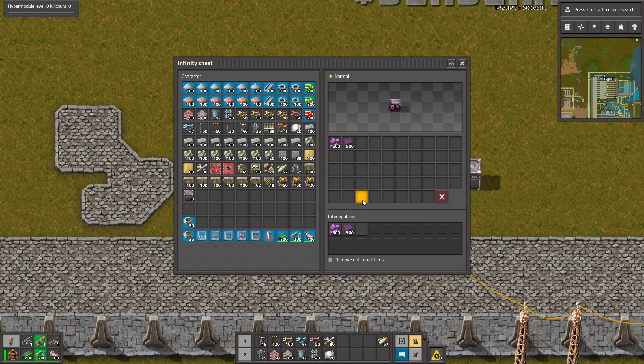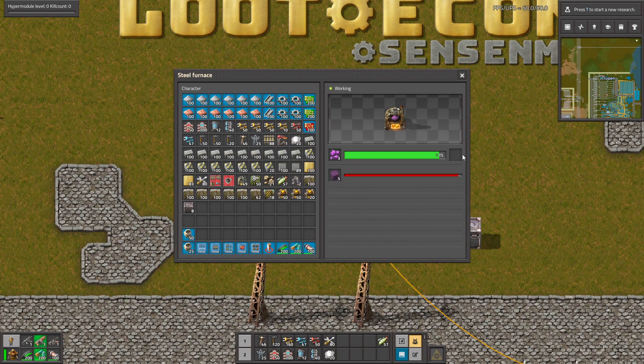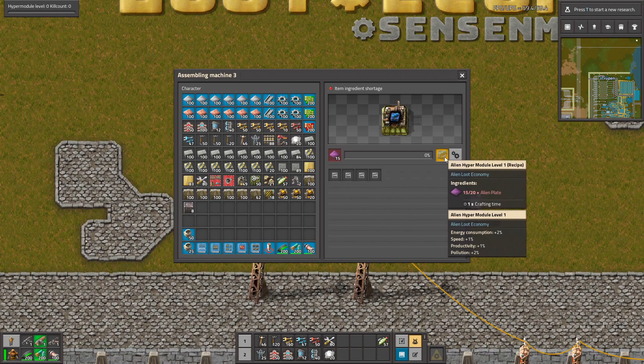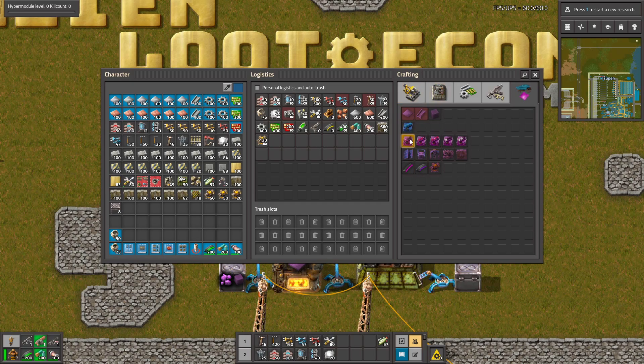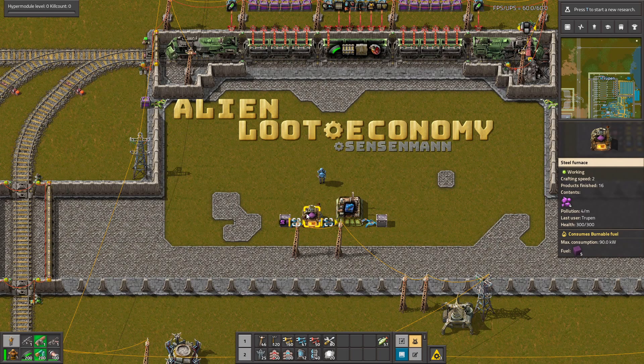To get started with this mod you have to get an alien ore, which is pretty easy because it drops from the aliens. Then you have to smelt it and craft some more stuff. There are quite a lot of things that you can craft with it, but let's start from the beginning — how to get this ore.